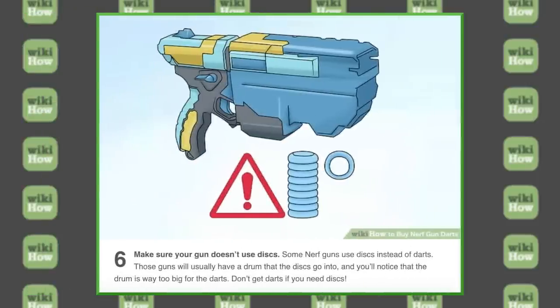Number six — make sure your gun doesn't use discs. Some Nerf guns use discs instead of darts. Those guns will usually have a drum that the discs go into, and you'll notice that the drum is way too big for the darts. Don't get darts if you need discs.